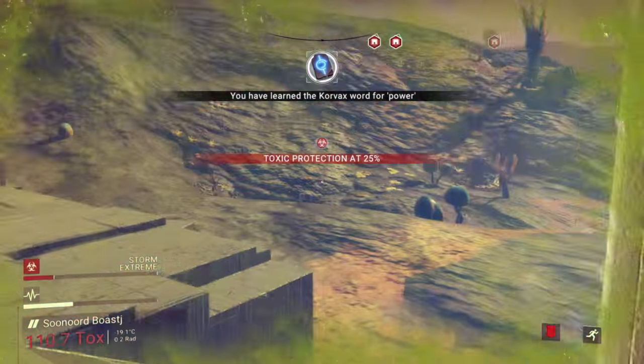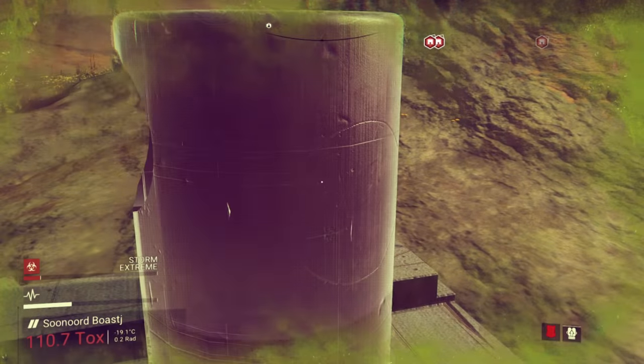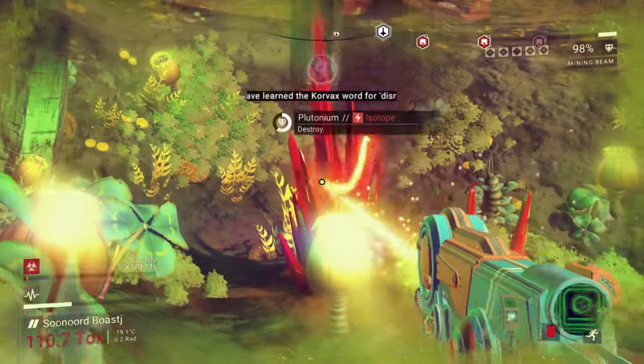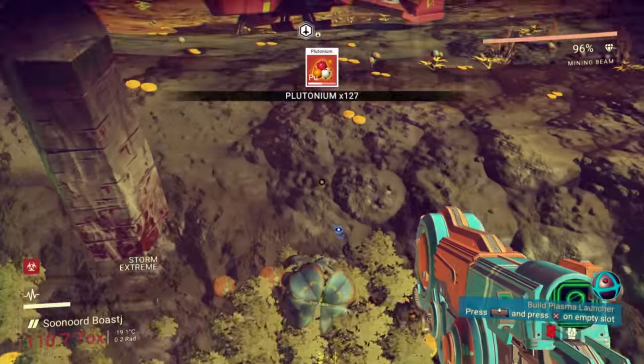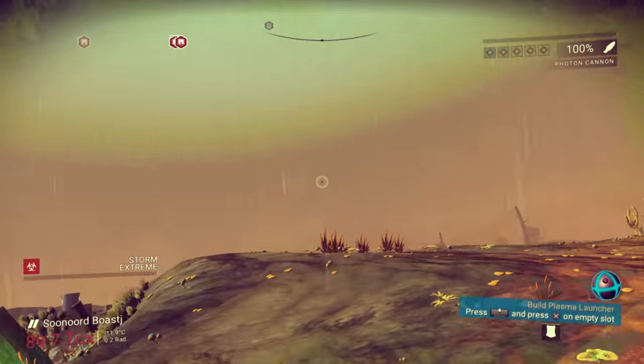Interact with the knowledge stone. Power. Awaken. Power. Did we touch this one? Nope. Disruption. Plutonium. Plutonium. Plutonium. Running. Whoa, hello. It's a high sentinel planet — or moon. They don't really like me.